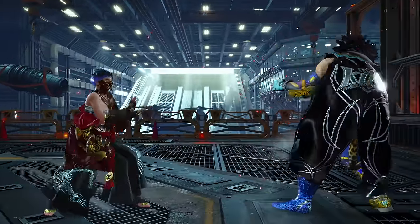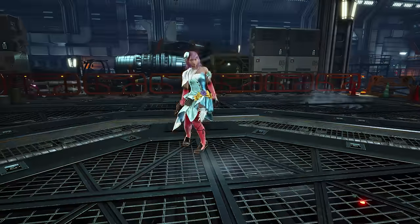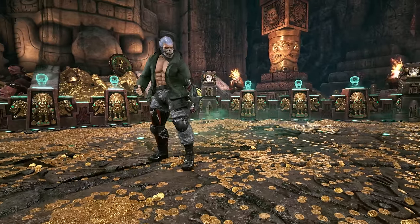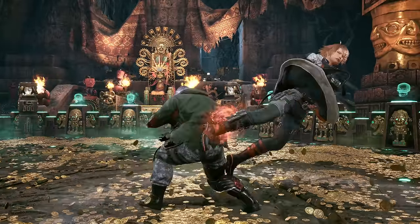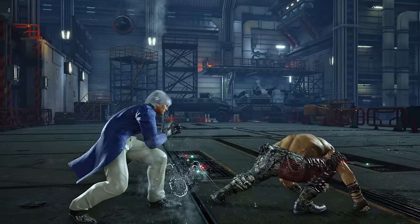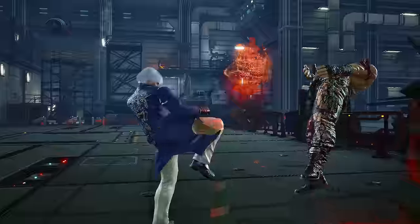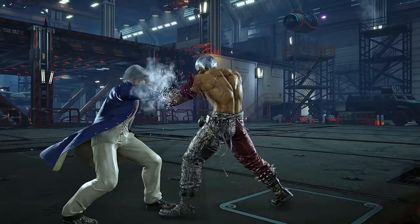Think of hell sweep for Mishimas, down 3 for Lee, or crouch dash shoulder for Feng. You may be aware of a concept called a snake edge, named after one of Bryan's strong lows — a very slow attack that leads into a combo. I usually urge people to avoid these moves because once you get past low ranks everyone can observe and block it, but even I catch people and get caught by one every so often, so it's good to know if your character has one.